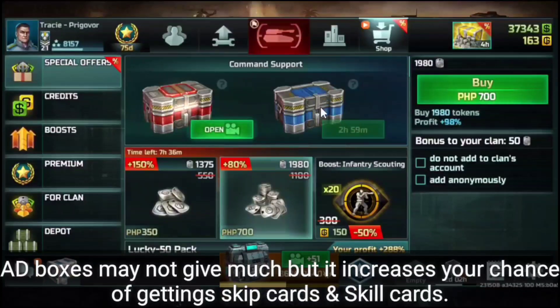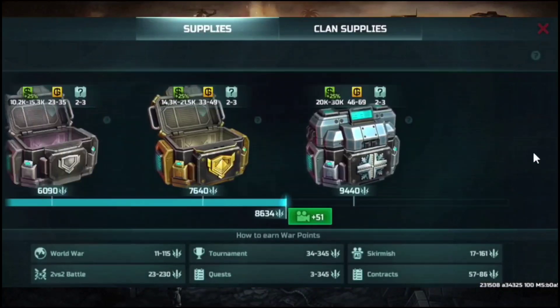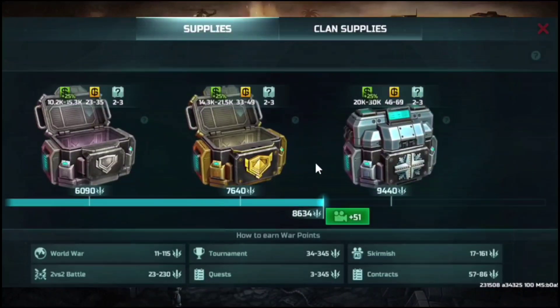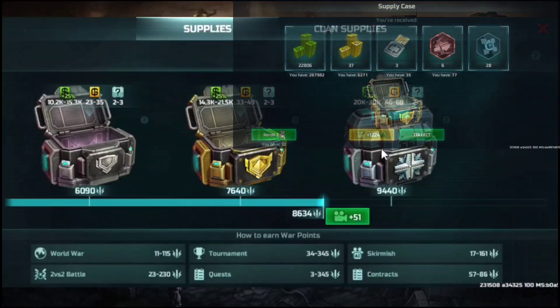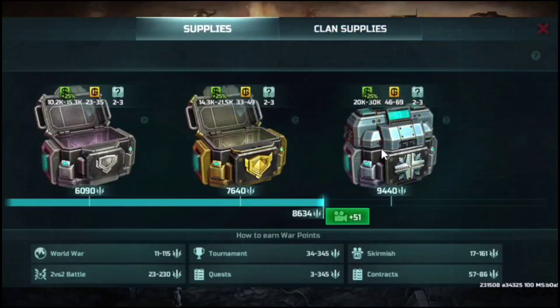For the blue box, you may choose to watch an ad for a bonus reward. This also applies for supplies and your personal warp point boxes — you need to watch the ad bonus. Personally, I watch ads for the credits if the reward is more than 1,000 credits. If it's any lower than that, I won't waste the time.